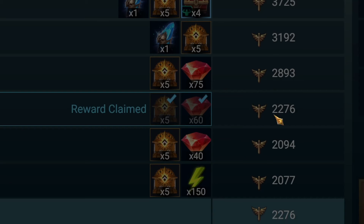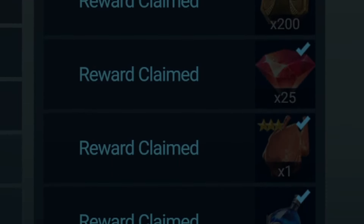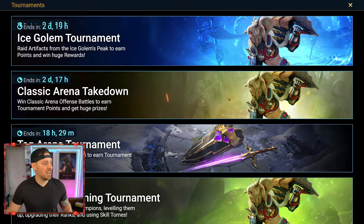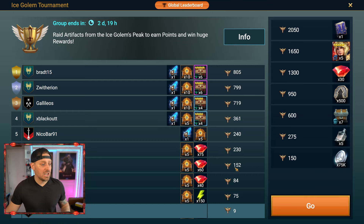We got 60 gems, 2,276, and we got all of the stuff. We got the fragment, we got the epic tome, we got some gems, some chicken. I was really happy about the progress there, but now it's about the Ice Golem Tournament. My goal here is to get the tome, get the fragment, get the gems, and try to place as high up in here as we can.